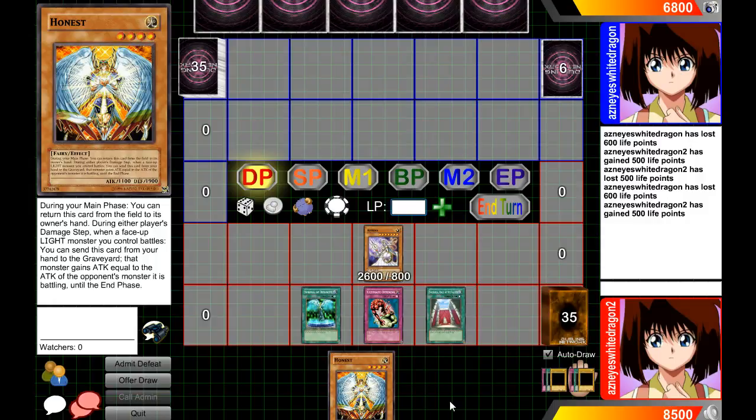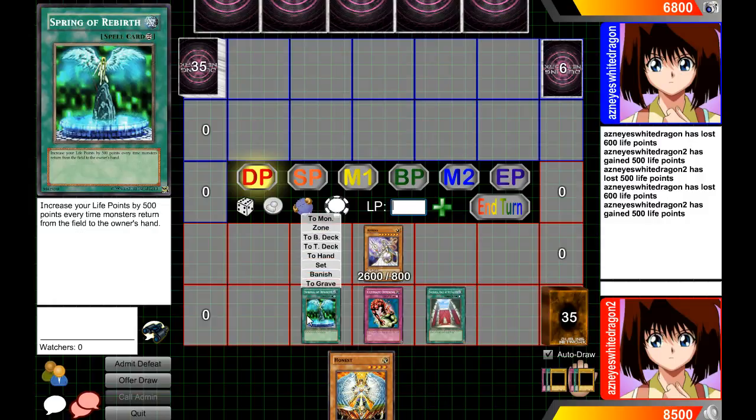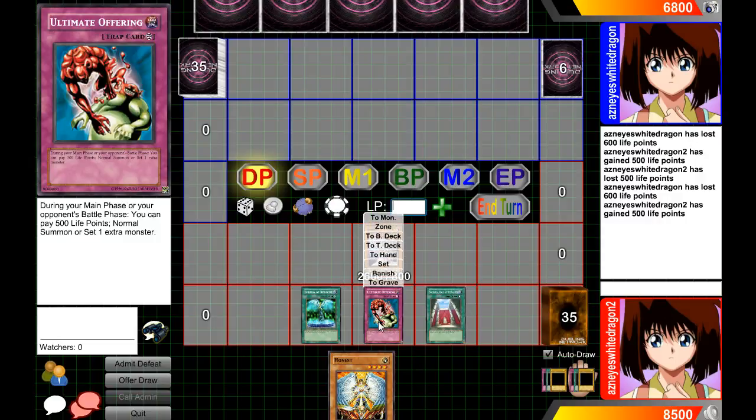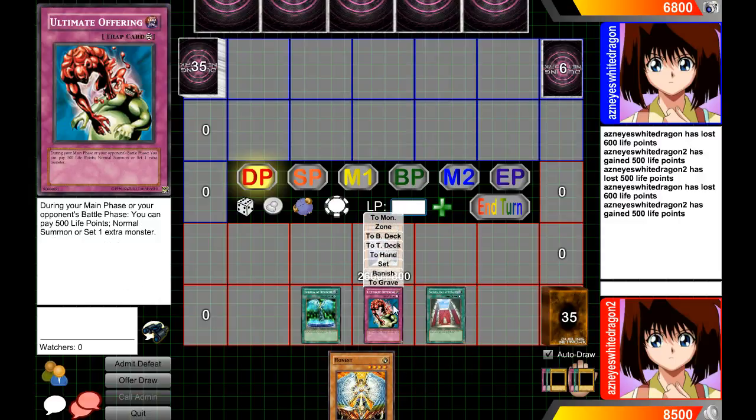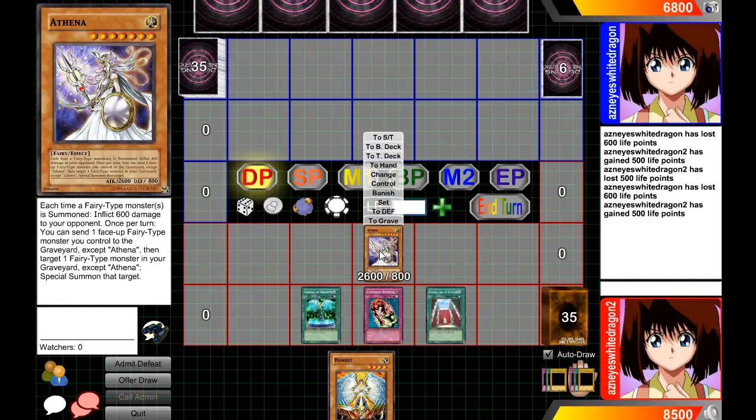With Ultimate Offering plus Athena plus Honest, you can keep burning them. You don't even need Spring of Rebirth for the other OTK — you just need to keep summoning. Remember, you're only paying 500 life points and each time you summon they take 600 points of damage, so as long as your life points are high enough, you can definitely utilize that to your advantage.